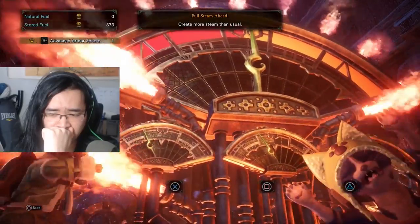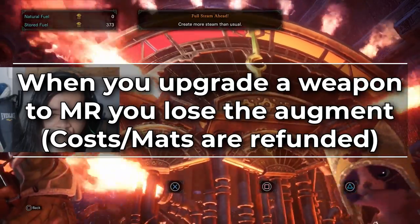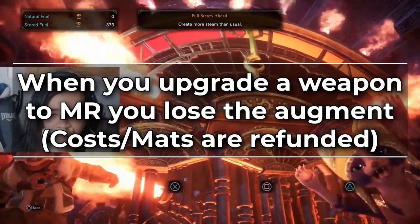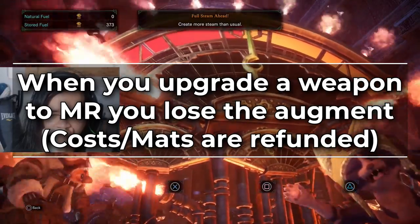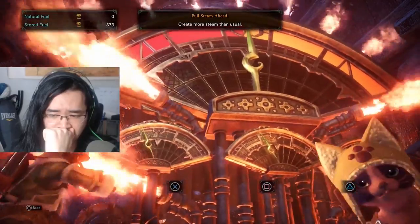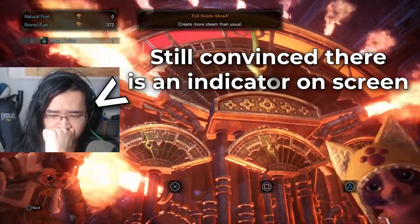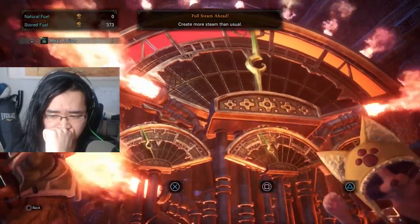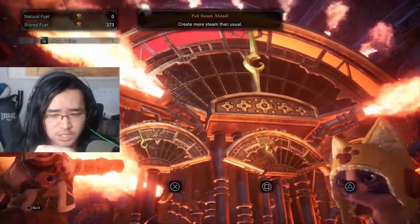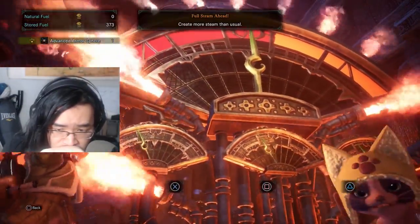Let's start with the Master Rank weapons. One of the first things to keep in mind is that when you upgrade your endgame high rank weapon into a Master Rank weapon, you do lose the augments. However, it does refund all of the materials as well as all the zenu you spent on those augments. This means that if you run Health Augment, you will lose your Health Augment until you max out the new tree and augment it again.